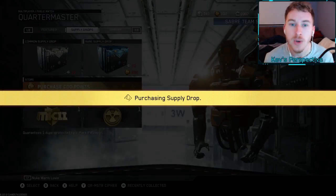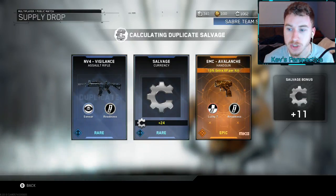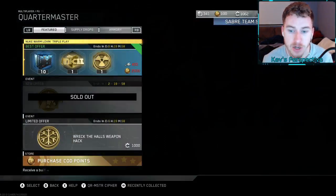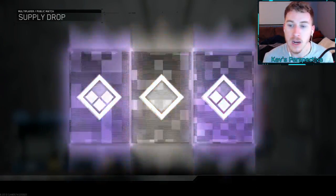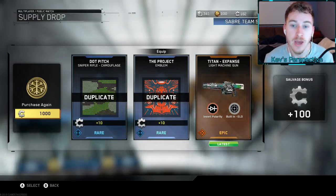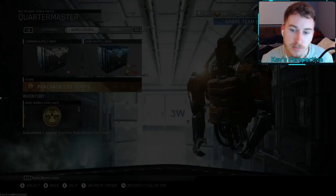We'll open the Quarter Master Mark II hack first and we got the EMC Avalanche — not a duplicate, adding to our collection. We do have a thousand salvage. Now let's open up this Winter hack and then the Nuke Warm Loving weapon hack. We got the Titan Expanse, which we already have — just have it as a Mark II I guess. Now moving on to the main part: the nuke weapon we're going to get. Please give me something good — drop a like if you haven't already. Here we go.